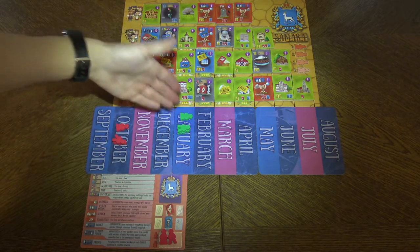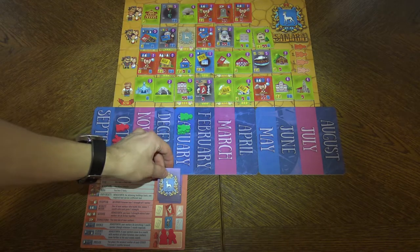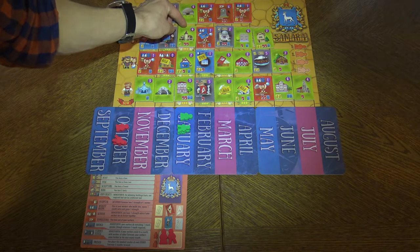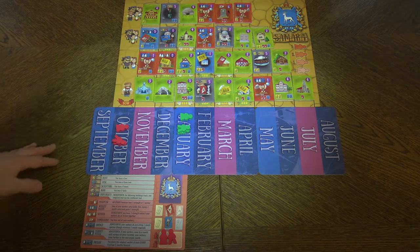When you build a building it's basically the same — you just take the building and put it face down here. At the end of the game you will score points for that. Some buildings have special abilities, some immediate abilities, some have ongoing abilities, so you put them in front of you.